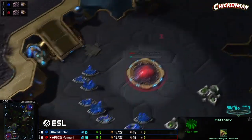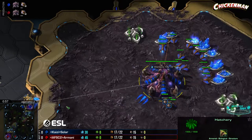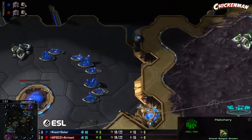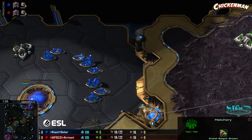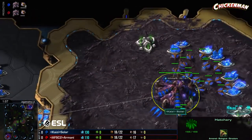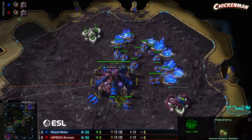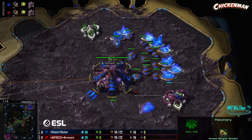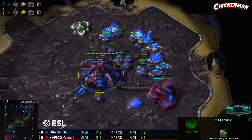We're seeing mirrored builds so far. Hatcheries going down for both players — no cheeky 12-pools, 13-pools, or 17-pools. This is going to be hatch-gas-pool standard, at least that's what I expect from these guys in this first game. We're going to see a nice mirrored production tab for a while here — I'd be surprised if it strayed too far for the first five minutes or so.